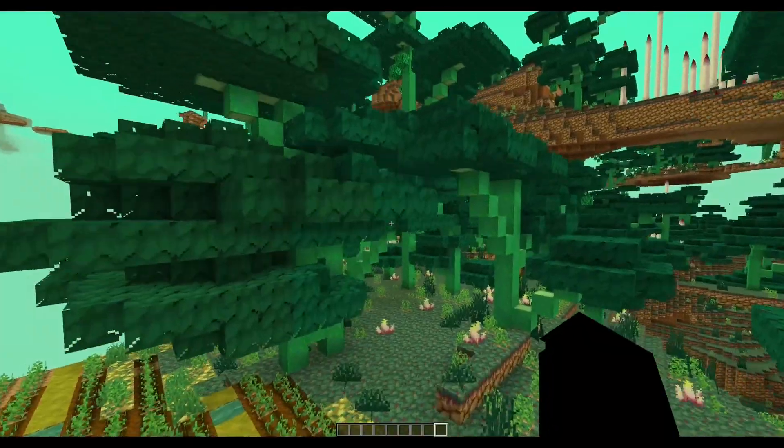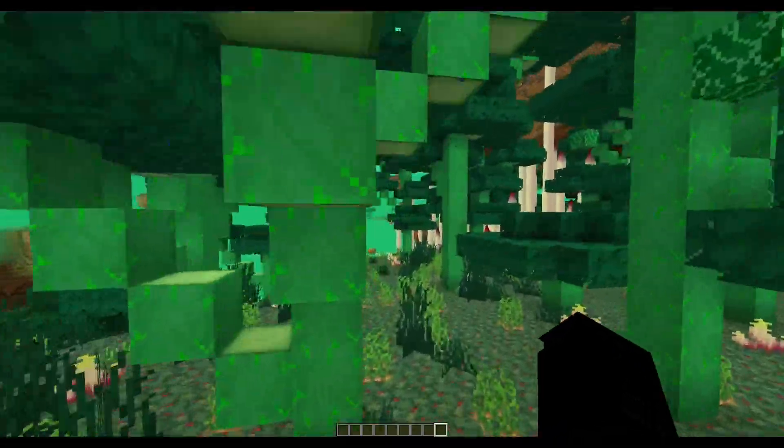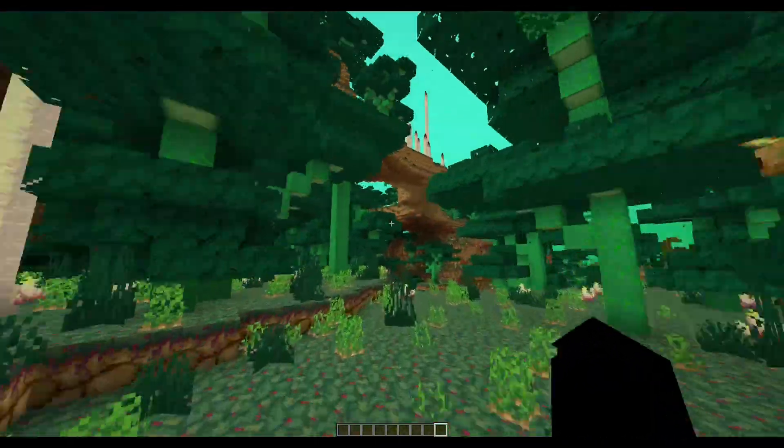This is a Corruption Biome. It has giant potato plants, phantoms, bats, witches, potato bees, and potato stem.